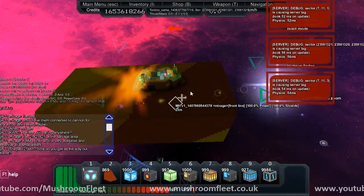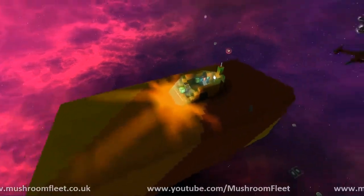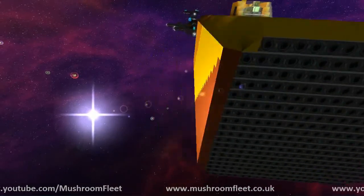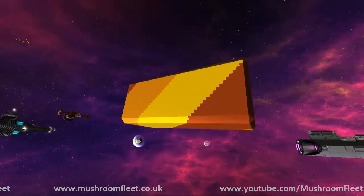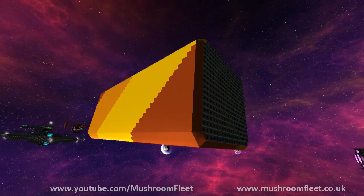He's got the modules connected to a cannon for a faster harvest — maybe, unconfirmed. So there you go, that is Mirage's harvester. Thanks for bringing it along to the lineup review. It's a lot shorter this one because obviously it's a much smaller ship. Please bring your next ship along to the next review — thanks very much for watching and I'll see you all next time.